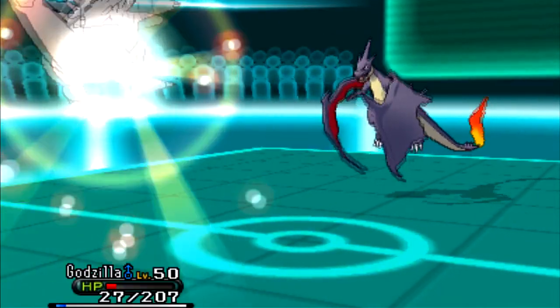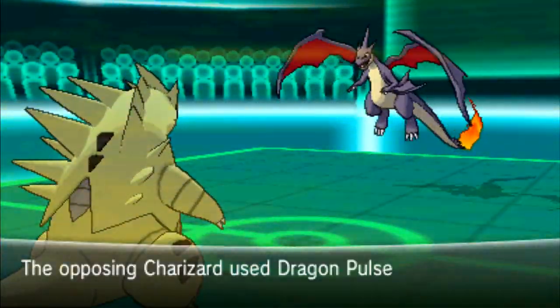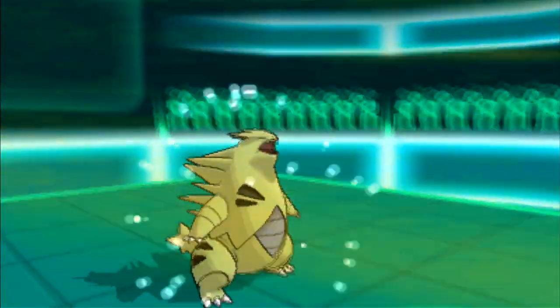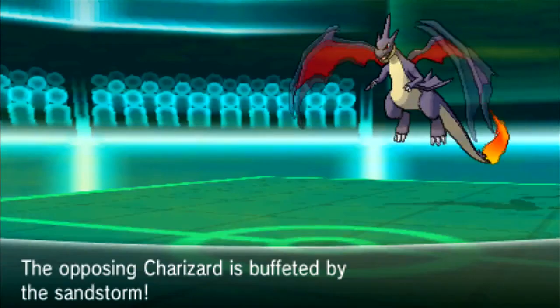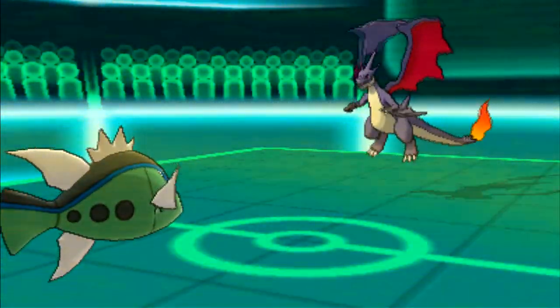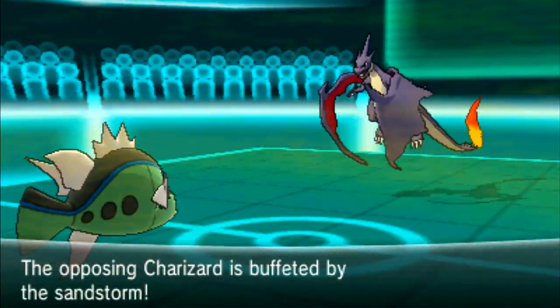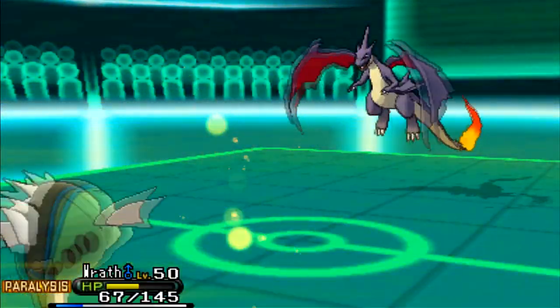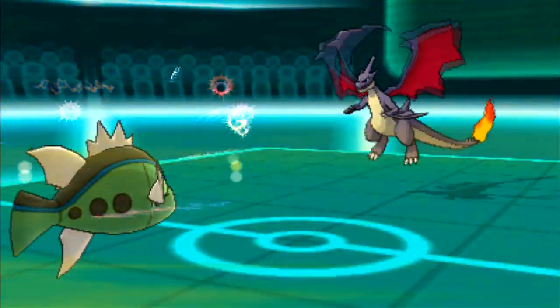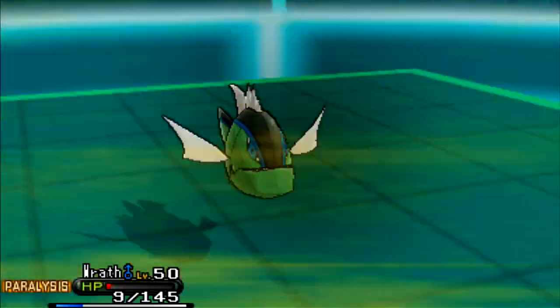He takes out Furfrou with Heat Wave, so I go to my Tyranitar. Sand Stream is active — no Solar Beam for him. He uses Dragon Pulse and takes my Tyranitar out. Now I send out Basculin — because Aqua Jet is a priority move I can take him out easily. He goes for Protect, just to fish for paralysis, I don't understand why. I go for Aqua Jet. His moves seen so far are Dragon Pulse, Heat Wave, and Protect — his last move is a mystery, either Air Slash or Solar Beam. I go for Aqua Jet, but unfortunately I get paralyzed and he uses Dragon Pulse, which is obviously going to KO my Basculin. He even gets a critical hit just to rub salt in the wound.